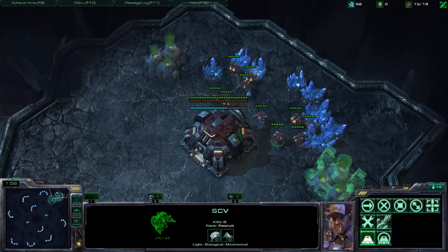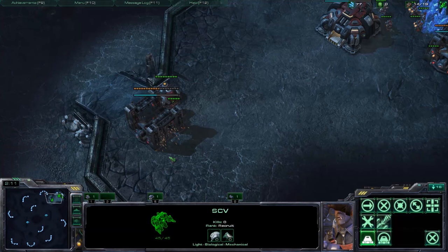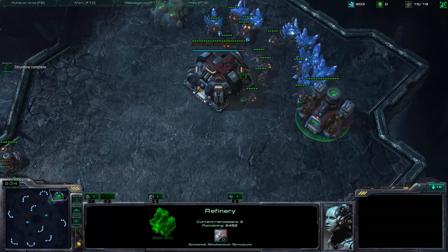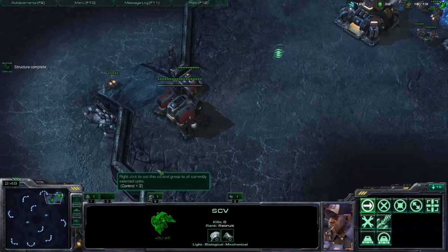Keep building SCVs. Hotkey this SCV as Control 1 — it's our scouting SCV — and send it to where the opponent is. A really common mistake is forgetting to put two additional guys on the gas, so don't forget to do that. The barracks is almost done, so prepare to build an orbital command and a marine. Build the OC, build the marine, then take one SCV and finish the wall off with another supply depot.